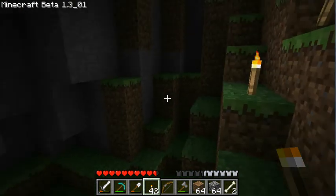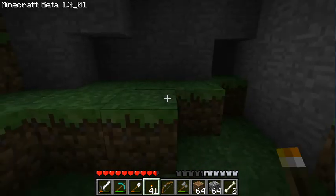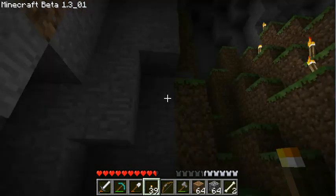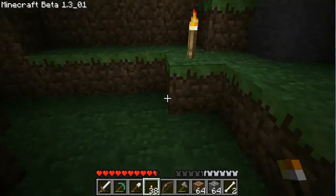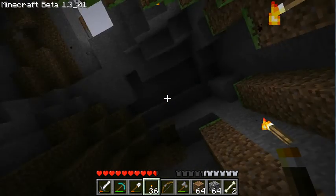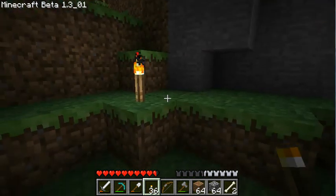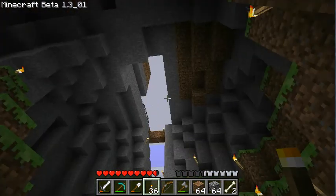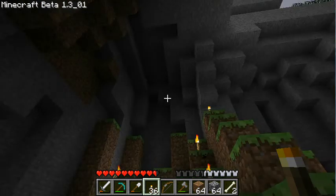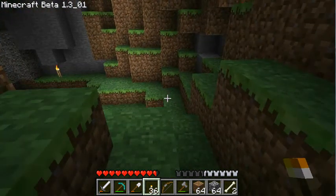Maybe I can — maybe it is just bottom and grass right here. So we've got this totally cool space that looks like outside, except there happens to be a ceiling — a kind of crazy cave inlet. There's a little bit of coal on the side, but at this point I have so much coal I'm not going to worry about it.